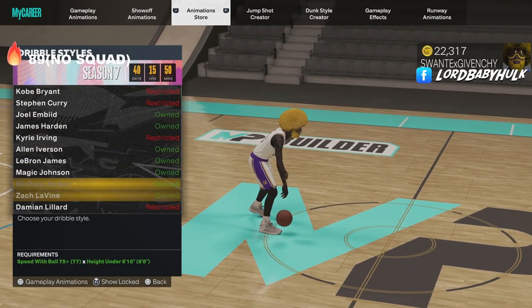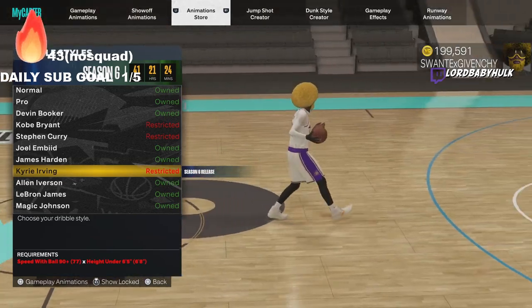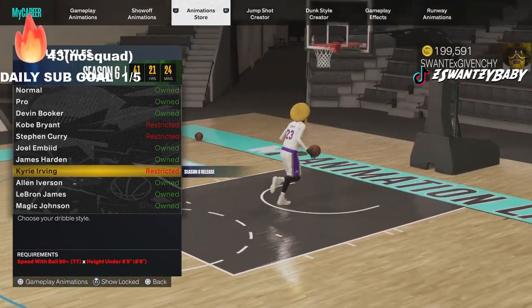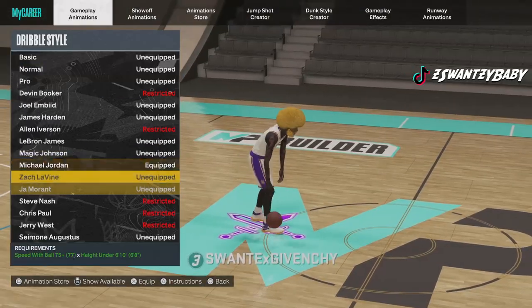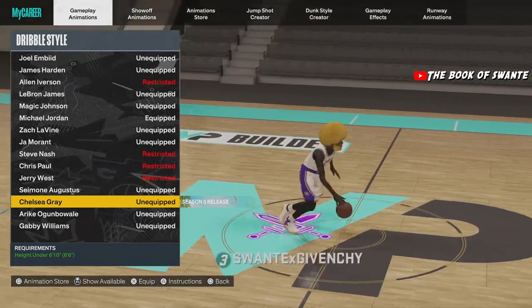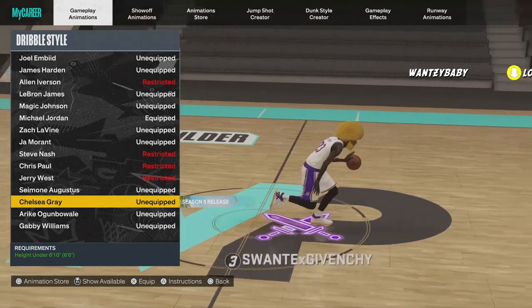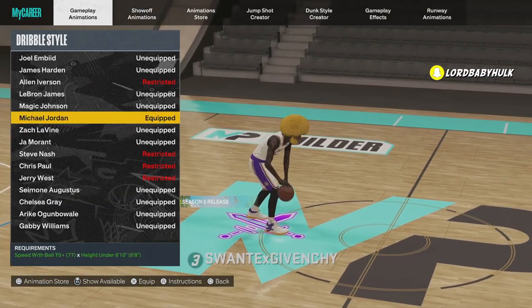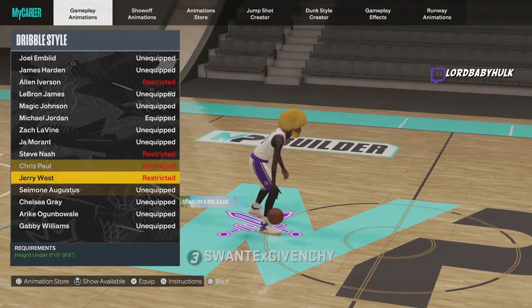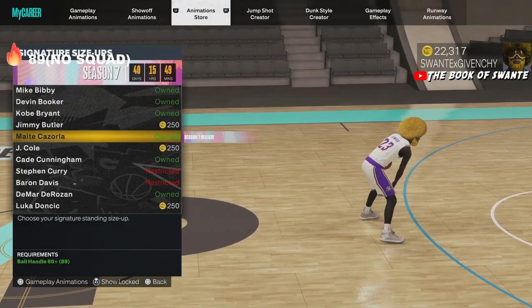John Stockton — worthless. The best dribble style is still Michael Jordan. If you have a 90 speed with ball build, hit me up. I already tested all these sigs at the beginning of the year. Your dribble style matters a lot — Chelsea Gray is horrible, you can't even speed boost with it. The whole development team is garbage. There are so many dribble moves where you can't speed boost out of them and I don't think they even know. Michael Jordan is the best dribble style, then Chris Paul, then Gabby.